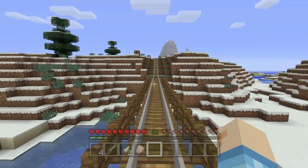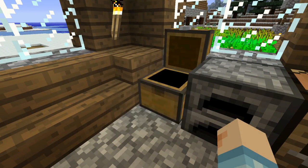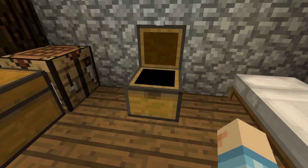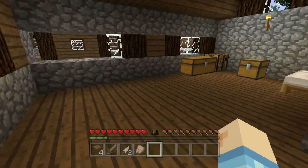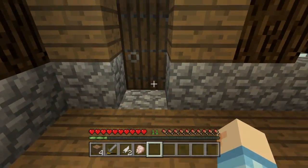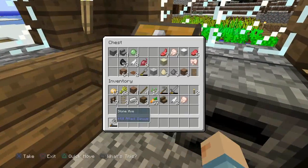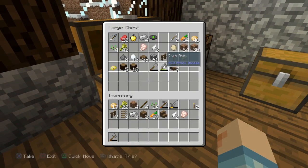Let's head back and start working on this station. I'm thinking I'll need a lot of wood, and I may have to go grab a bunch of stone. We have some, and there's that little stone area I can break for cobblestone. I'm gonna collect a bunch of wood really quickly and then we're gonna head back to the village and start working on this thing.